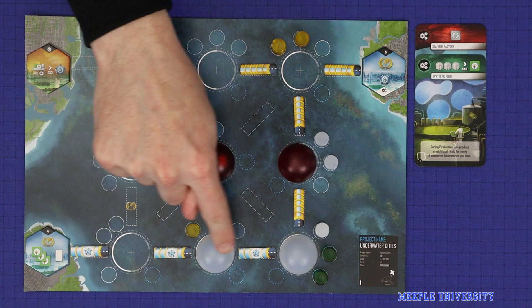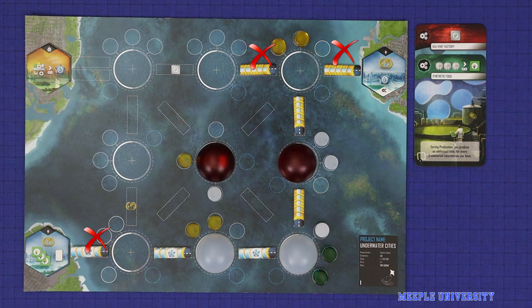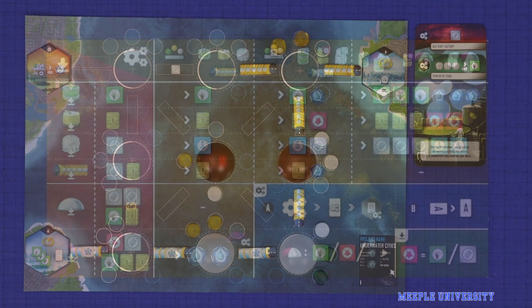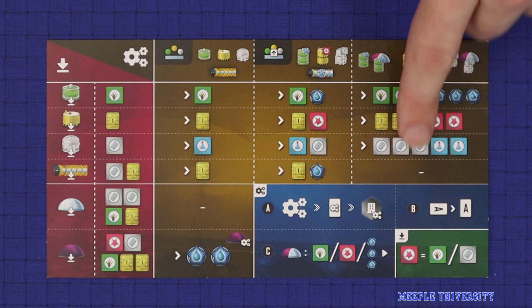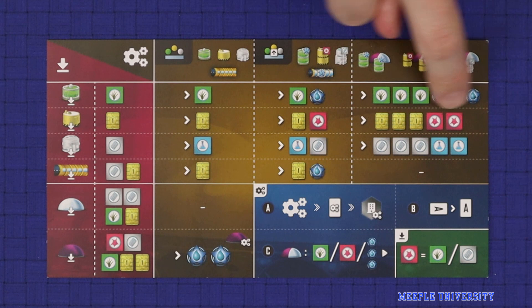After you've determined everything that produces, gain resources or points based on the production table. An unupgraded structure earns what's shown in the first column; an upgraded structure earns the second column; and if you have two matching upgraded structures in the same city, they score collectively from the third column. Farms produce kelp and, once upgraded, victory points. Desal plants produce credits and, when upgraded, biomatter. Labs produce science and when upgraded, steelplast. Tunnels produce credits and, when upgraded, also victory points. A symbiotic city produces two victory points.